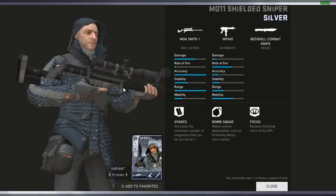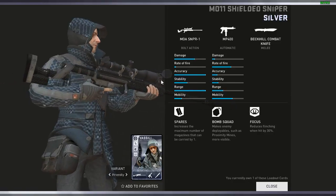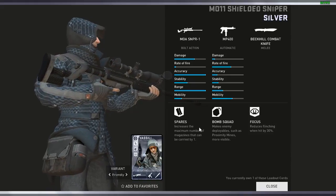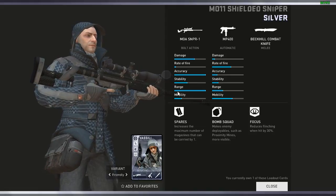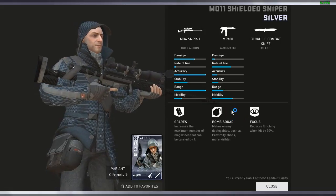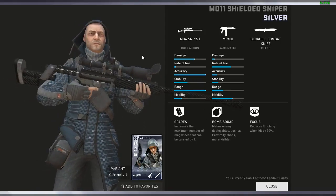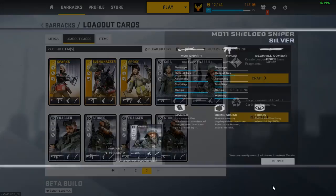Coming to my favorite Vasili loadout in silver — this one is carbon silver again. I believe this is the best Vasili loadout you can get. I have the MOA sniper with the MP400, backhill combat knife — not a big deal — but the perks are Spares, which is all you need for a sniper. You just sit back, shoot your enemies' heads, and Bomb Squad. I have a feeling for Bomb Squad, so that's pretty much my favorite merc.